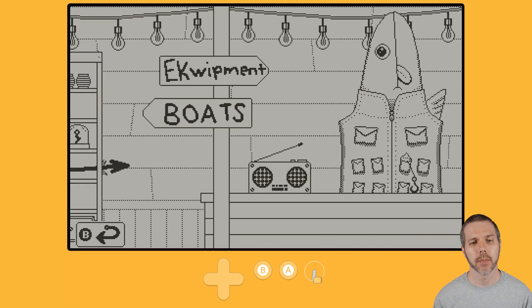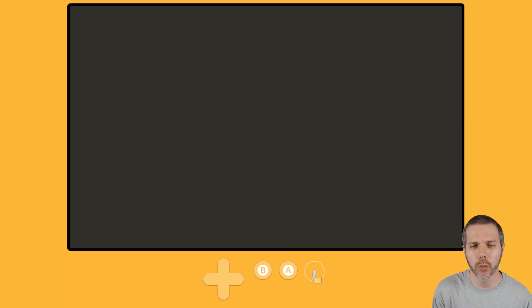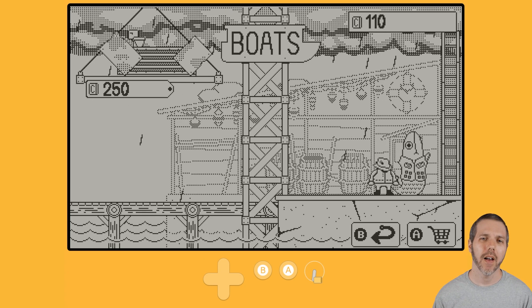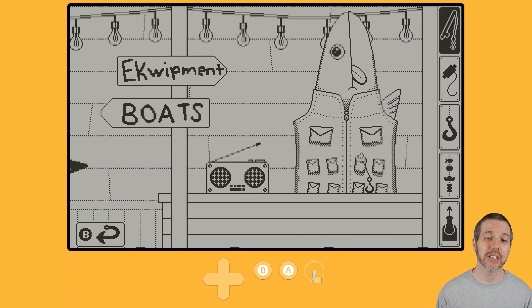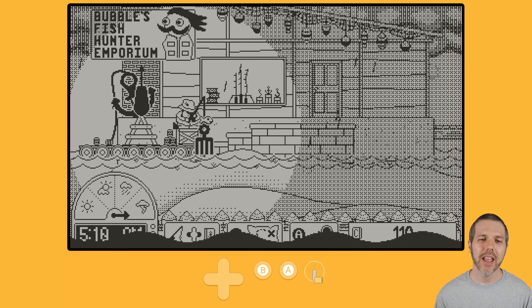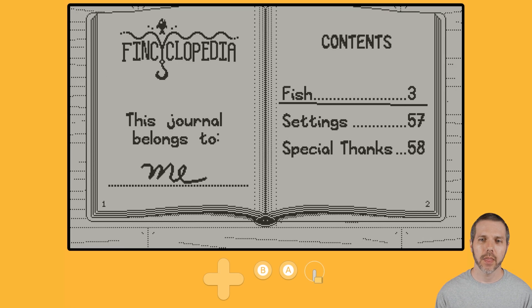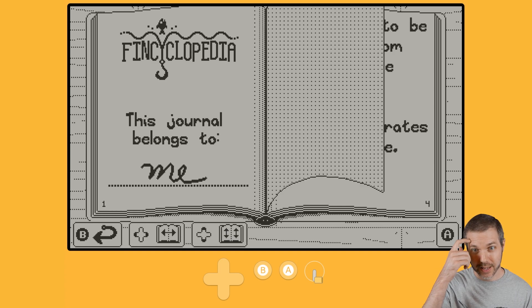On the other side of the shop is the boat. I definitely cannot afford a new boat at $2.50 — the cost of the next boat available to me. Which means more realistic fishing needs to be done on the open seas: catch them fish, get that cash money, and upgrade all of your equipment. Additionally, we have a Fincyclopedia to show you which fish you've caught thus far in the game.